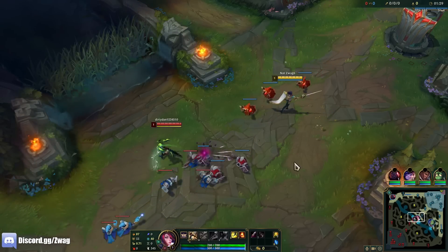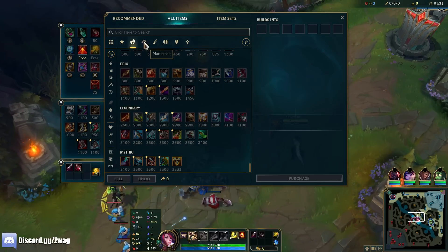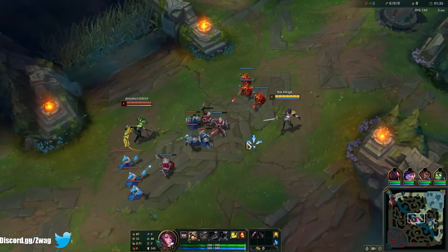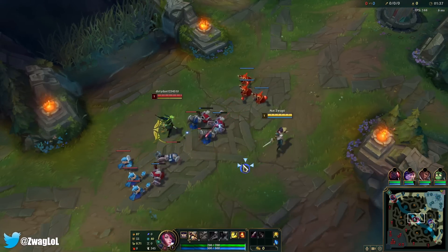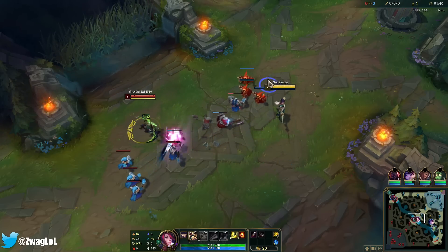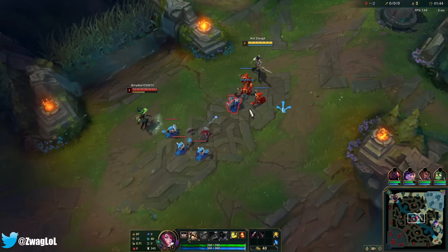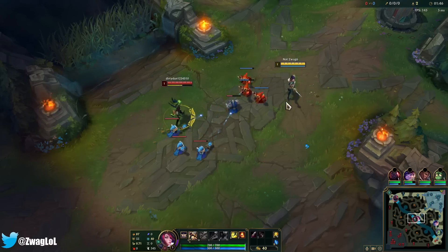The build path for getting the most AD is we're going to go Cringe Bow first because it gives 50 plus another 5 for every item we complete. Then I'm going to go Ravenous because that item gives the most. Then after that I'll go the new Shoujin because it gives 65. After that we'll probably do crit items that give the most AD.